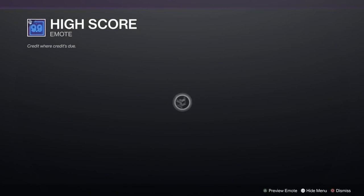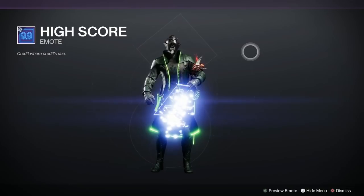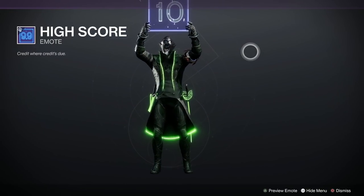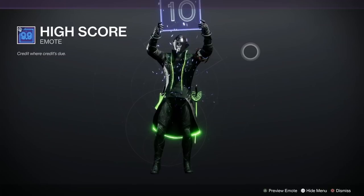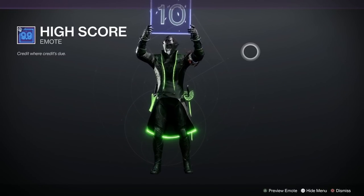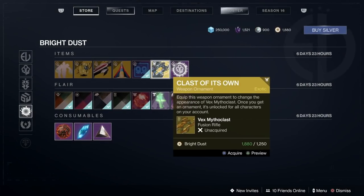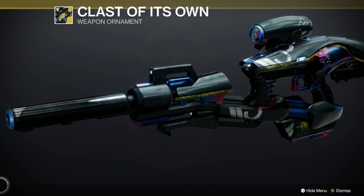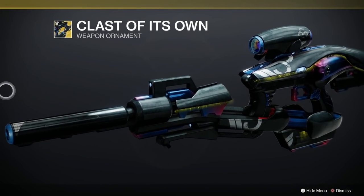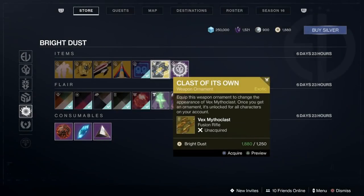We've got the High Score emote — I do like this, already got this one. It just holds up random scores like it changes each time. How much would you give my channel out of 10, Guardian? 10! Well done, Guardian — that was not a fix, that actually happened as I spoke. Right, the Clasp ornament for the old Vex Mythoclast — nice ornament, that's very good if you've got a Vex Mythoclast, well worth picking up. 1,250 — yeah, not bad.